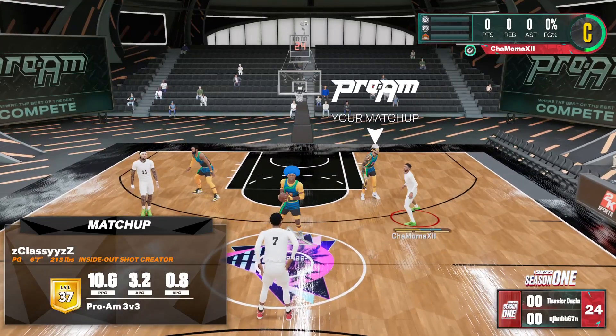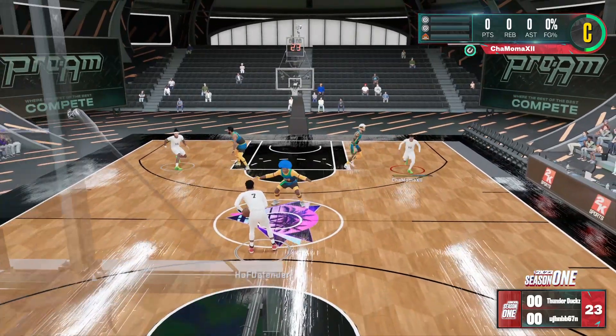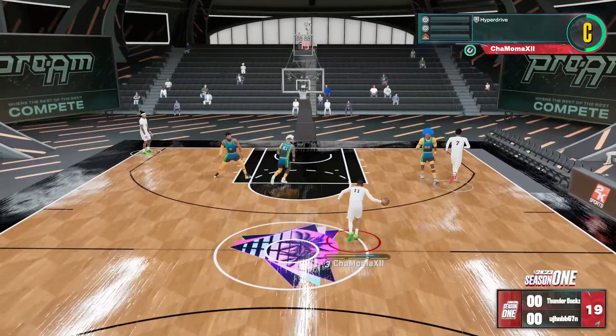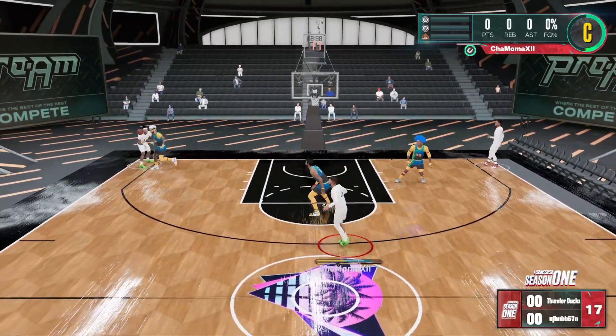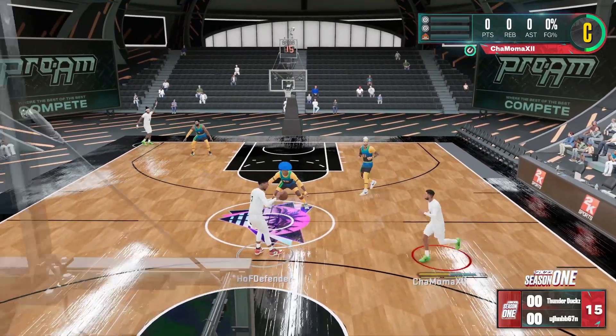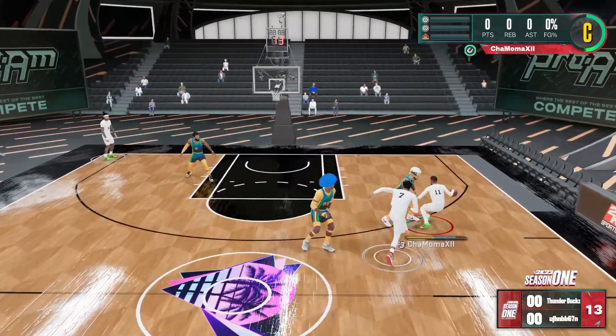You might see a lineup of all 6'9s or all 6'8s. I wonder how they might play defense on me because I do not have a driving dunk — I only have a layup on this build. I don't understand why they switched, because on a 6'9", a 6'8", and a 6'7", you should all be able to play defense on your builds.